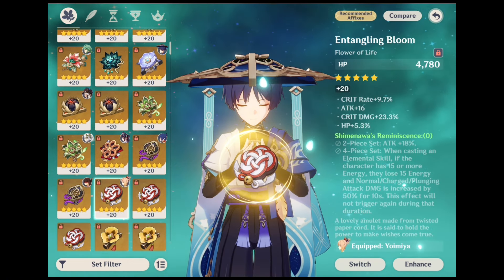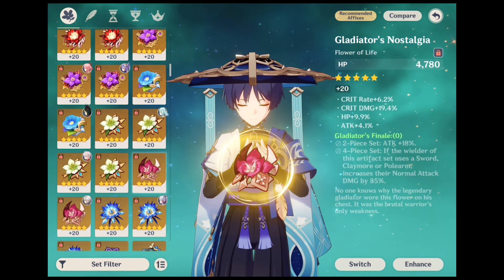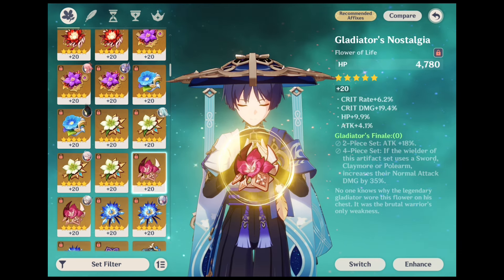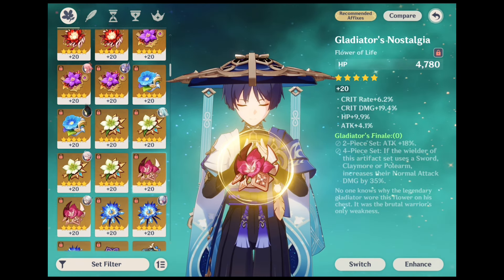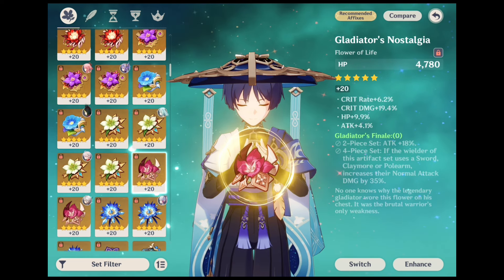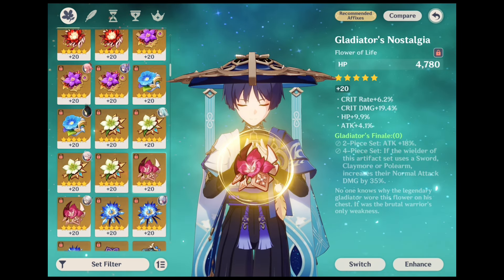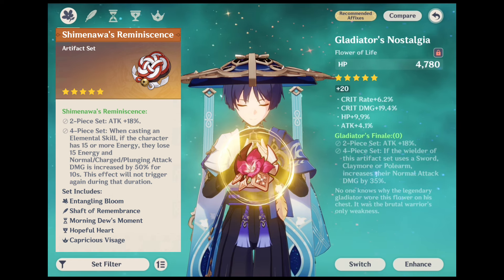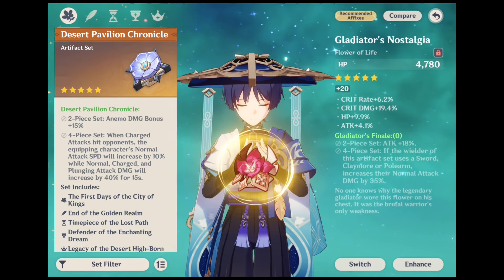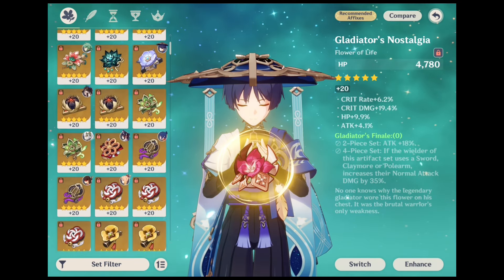The next artifact is Gladiator's Finale. Another option for increasing Wanderer's attack is the 2-piece Gladiator's Finale set, which grants an attack increase of 18%. While both Shimeneva's Reminiscence and Echoes of an Offering are solid options as full 4-piece sets for Wanderer, the full 4-piece Gladiator's Finale set only applies to characters who wield a Claymore, Polearm or Sword and should not be equipped on Wanderer since he is a Catalyst wielder. Instead, the Gladiator's Finale set can be equipped alongside another 2-piece attack bonus set like Shimeneva's Reminiscence or Echoes of an Offering for a total attack increase of 36%, or alongside Desert Pavilion Chronicle or Wanderer set to attain both an attack and Anemo damage increase.